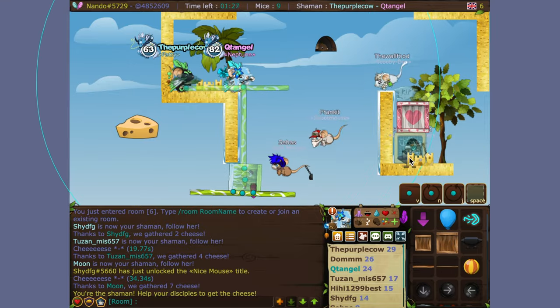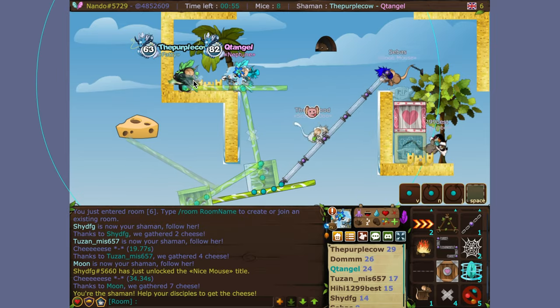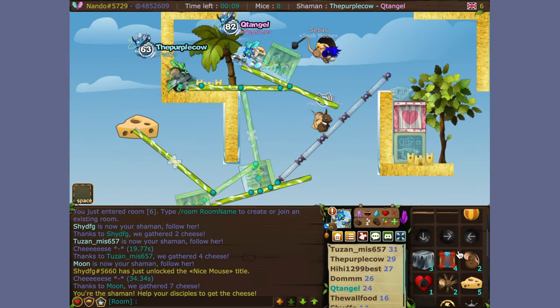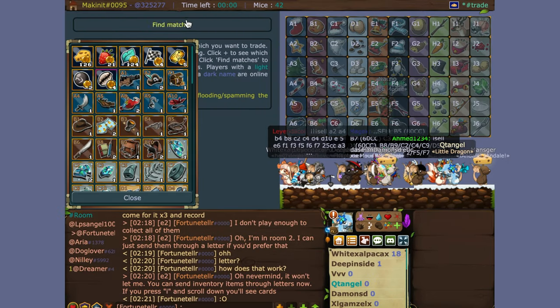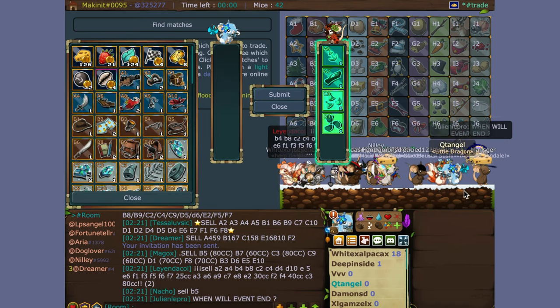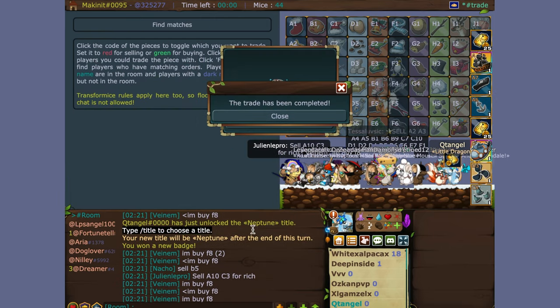The difference between relics from last year and this year is that last year only went up to number six, while this year goes up to number ten. A through F — same relics basically. You need to collect each set: A1 through 10, B1 through 10, all the way up through F1 through 10. Each set will give you a different kind of prize.